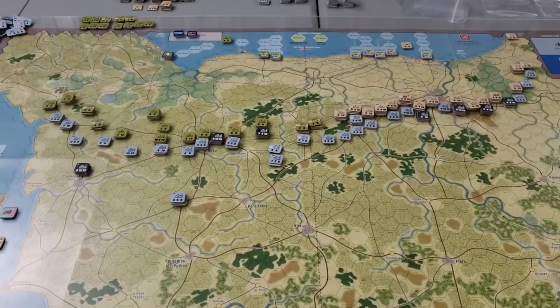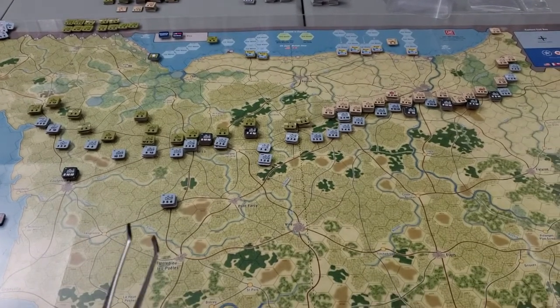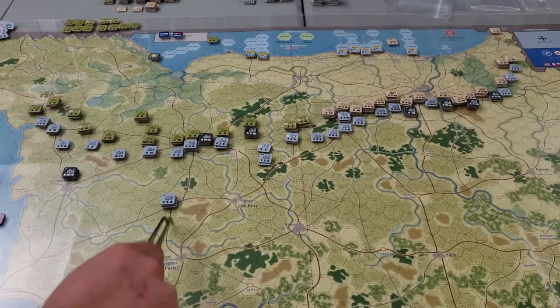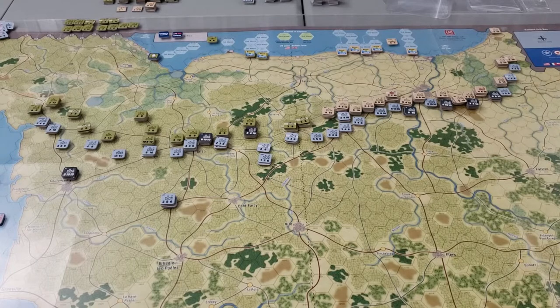I fixed the German reinforcements - they came in through the W hexes down on the lower left of the map and moved up as far as they could reasonably go, in a pretty decent position. The British made their first move. They didn't actually have any reinforcements, so they didn't get much value out of going first. But the main thing they did was to shut some German reinforcements down.